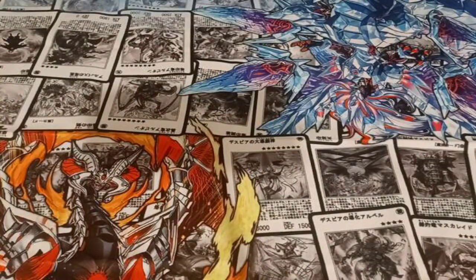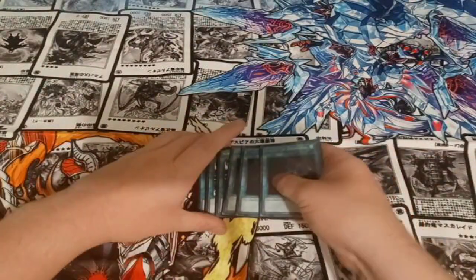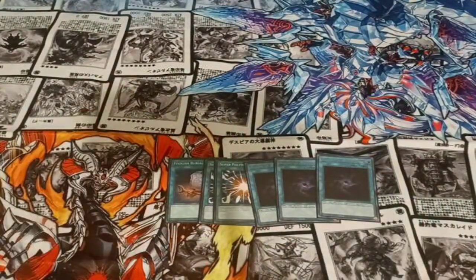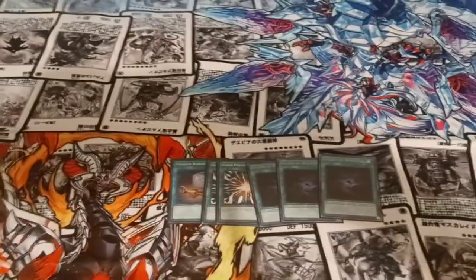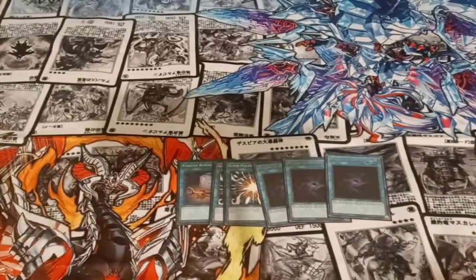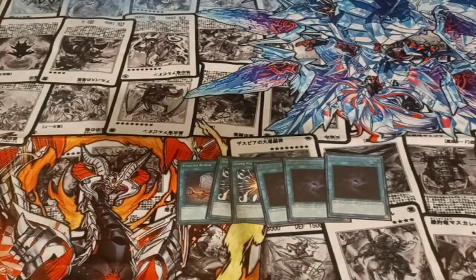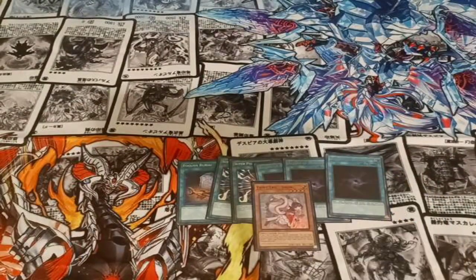For the generic cards, I played three Allure of Darkness, two Super Poly, and one copy of Foolish Burial. I felt like this was probably the most optimal ratios I could run personally. I tested three Super Poly, but it just wasn't impactful enough. On Friday I was actually playing Droplets over the Super Polys and the Foolish Burial, which obviously came up, but it just wasn't as strong as I wanted it to be. For the last generic card, I played one Fairy Tales — I was just missing the Light Monster, so it seemed like the best option.